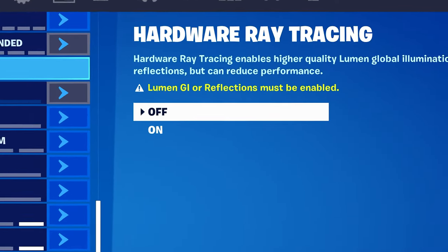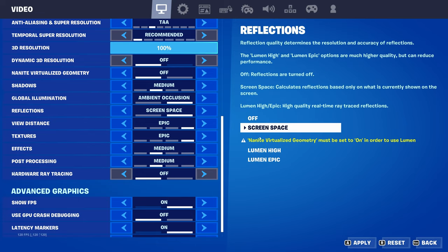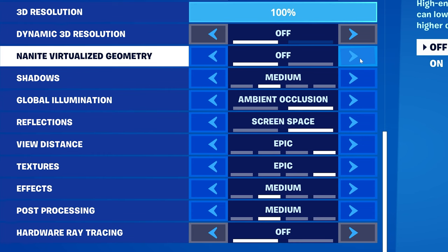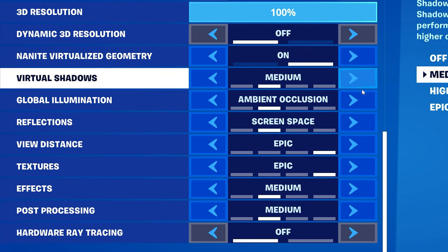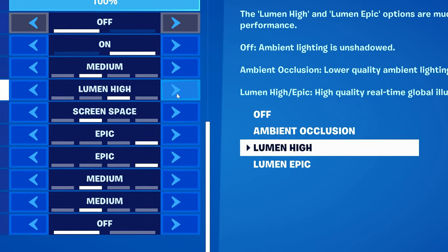It needs Global Illumination and/or Reflections to have a Lumen setting. Both of these settings need to have Nanite Virtualized Geometry active to get Lumen settings for both Global Illumination and Reflections. Once Nanite Virtualized Geometry is on, you'll get more options for Global Illumination and Reflections. The last two settings on both are Lumen options, so set whatever Lumen settings you want for either or both, and then the Ray Tracing option will be available.